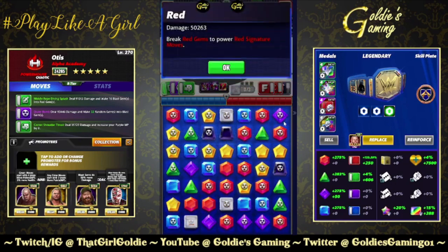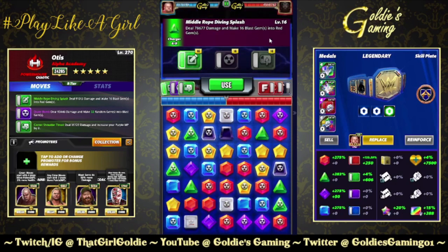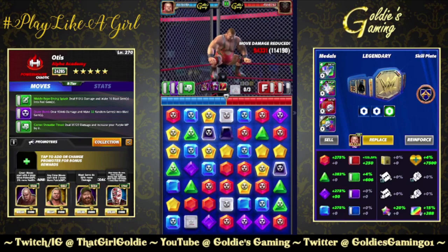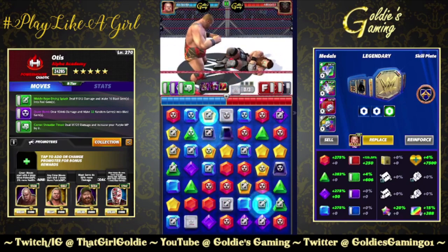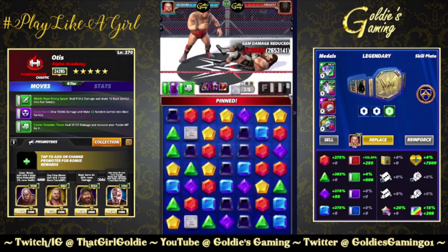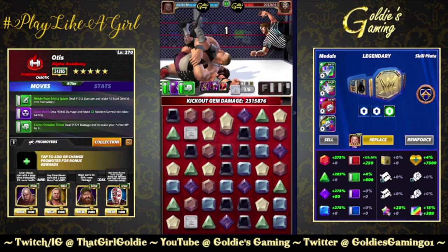Now reds have gone up to 50k, blasts have gone up to 58k, and make 16 blast gems into red gems — 2.5 million damage. Oh, thank you!